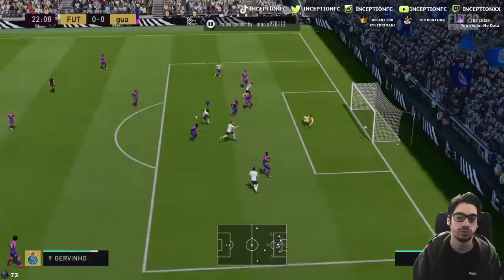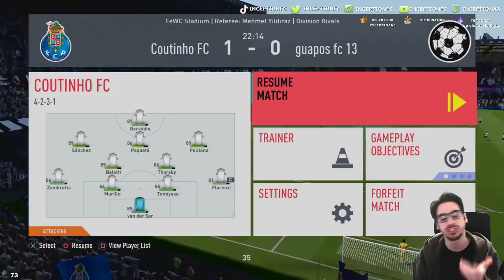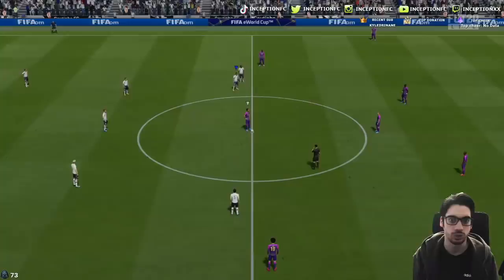Nice finish right there. Sniper chemistry style plus 15 definitely helps that out a lot. But I still feel like a marksman might be the best choice with this card. At the same time, it's nice to have the composure boost with the sniper. He's really, really fun to use as a striker. I think his positioning is really good. The high-low work rates is working well for him. We're going to keep trying him out in the striker position and at some point rotate him to the sides.